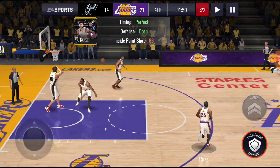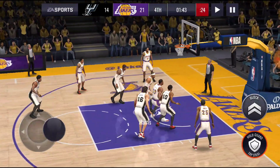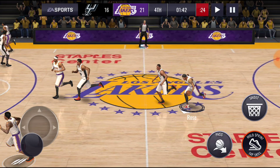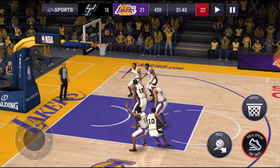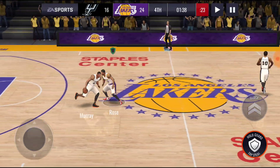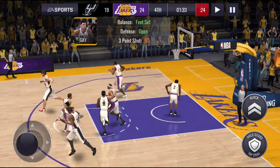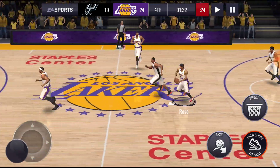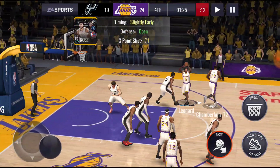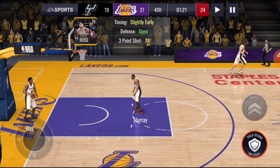He misses a shot that should go in every time with this card — but then gets it to go in. What's wrong with this game? This update messed up this game or something. By accident, Rose hits what looks like a half-court shot — still cashes it in! Are you serious? Derrick Rose with an accidental half-court shot. Taking a wide open three — cash! Back-to-back shots going in. Cash by Derrick Rose — what is going on with this game?